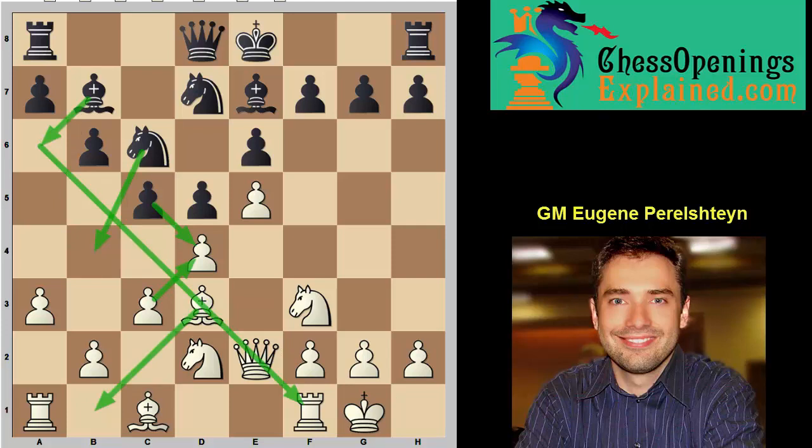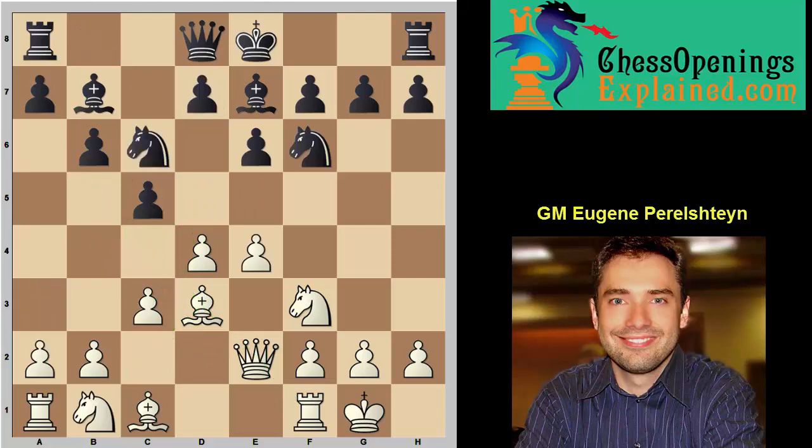The same happens in the main line after knight c6 — we again anticipate cxd, cxd, knight b4, and a3 gives white a very pleasant position. Here black has tried several ways. The most recent attempt was played by about a 2300-rated player against none other than Peter Leko. Peter is a well-known opening theoretician, and this game happened at the Isle of Man, where black played knight a5.